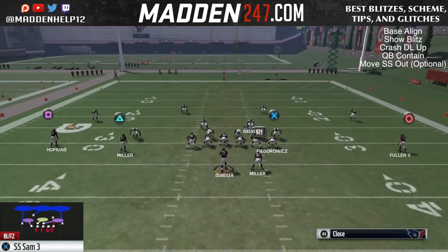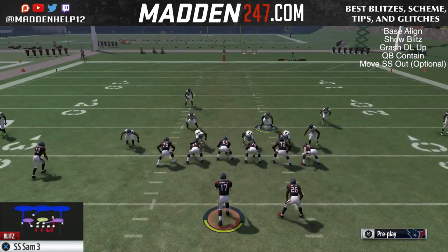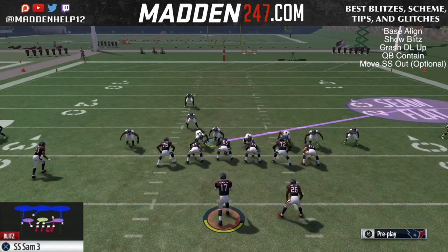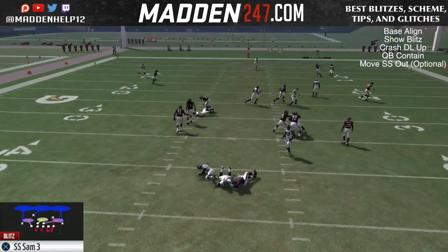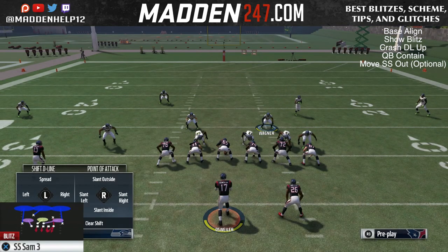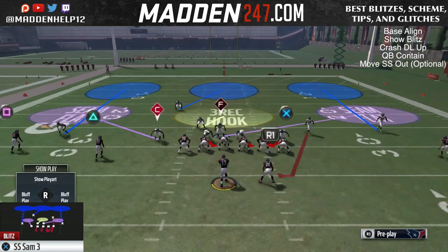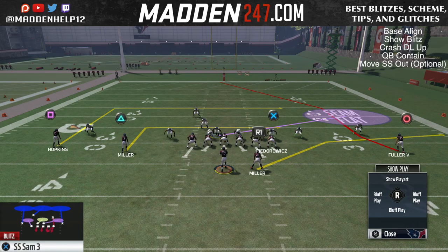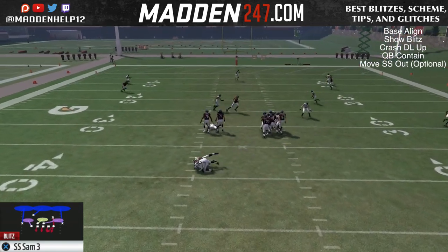Then you want to take your linebacker and hover him a little bit to the left of the center. You'll see we're going to get that safety coming free off the edge. Even if they block a running back, we're either going to get the free safety coming off the edge or the other linebacker coming off the edge, because the running back has to pick who to block. And if they block a tight end, we're still going to get pressure coming free from that safety because the tight end takes the defensive end.